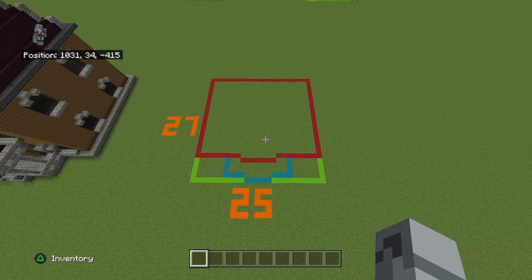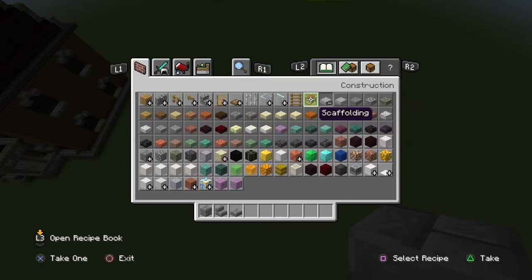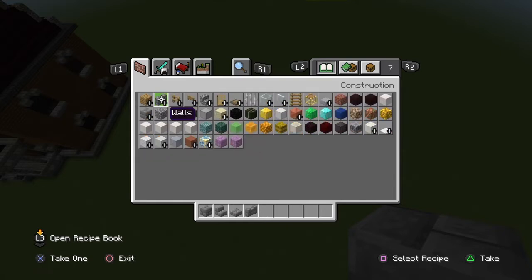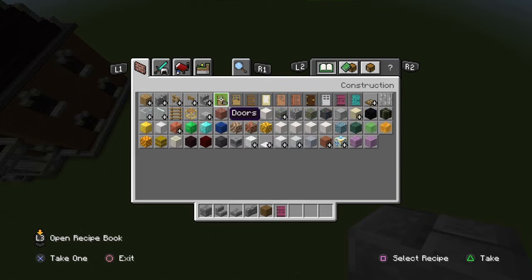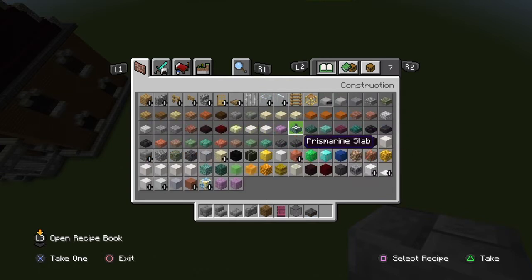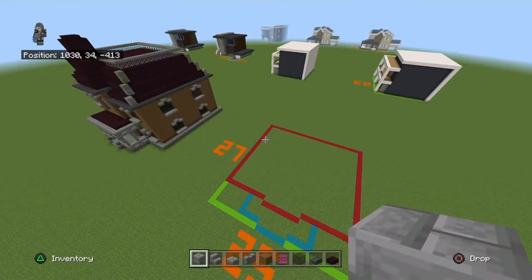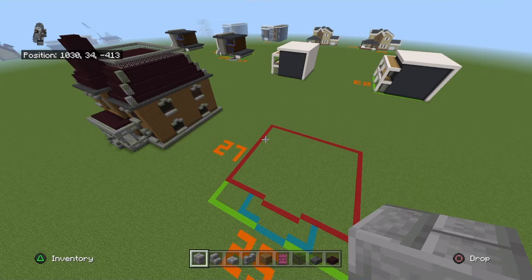The build dimensions are 25 by 27. The materials you'll need to start: stone bricks, stone brick stairs, stone brick slabs, stone brick walls, spruce wood planks, crimson door, tinted glass, polished deep slate slabs, nether brick slabs, nether brick stairs, nether brick blocks, cobblestone blocks, and iron bars. You'll also need a variety of the stone brick types, including mossy and regular cobblestone.